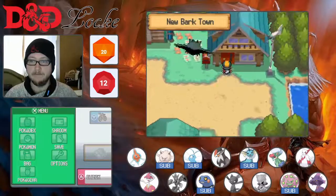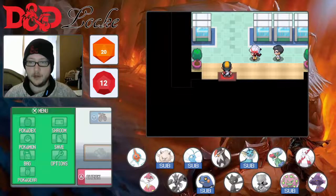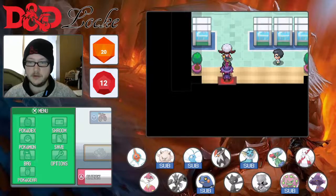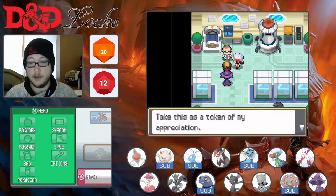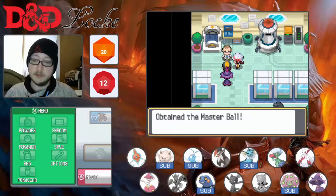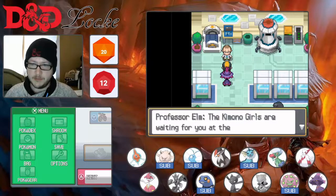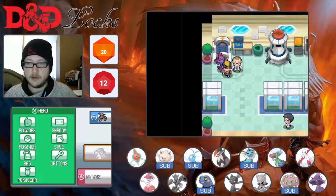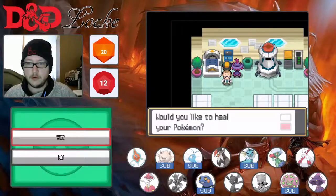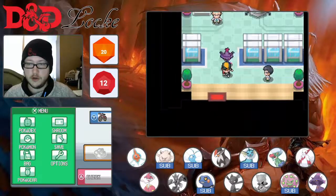Elm, what do you got for me? Hello, Lyra — is that your name? Yes. I am an amazement to so many people. Masterball — lovely. There we go. And we have to go to the Ecruteak Dance Theater. Can I heal my Pokemon here, please? Yes.